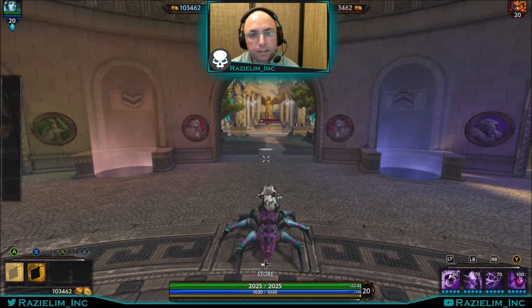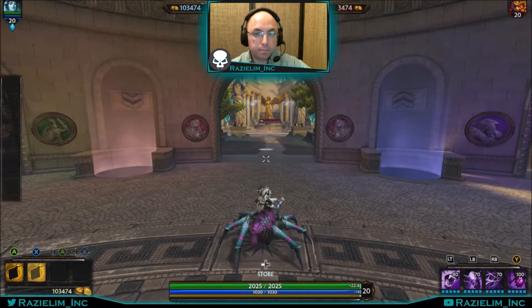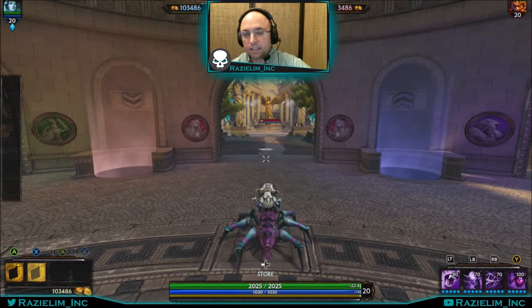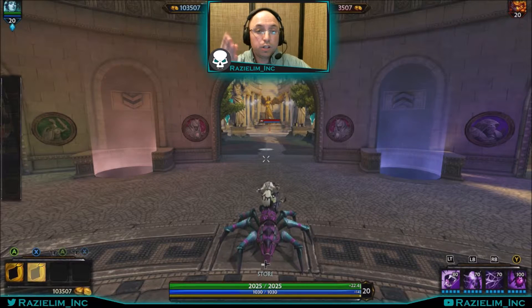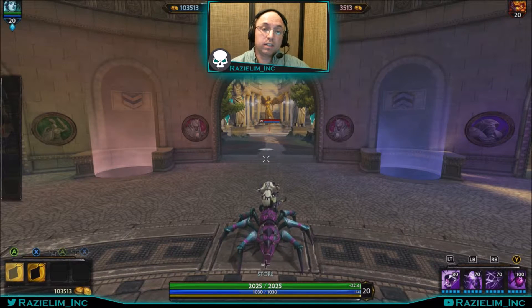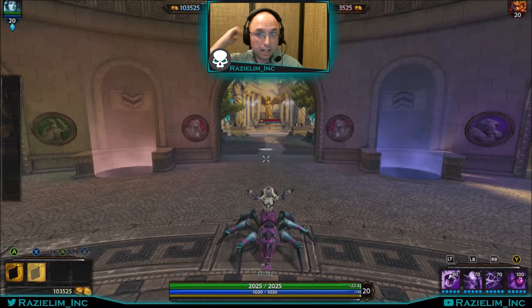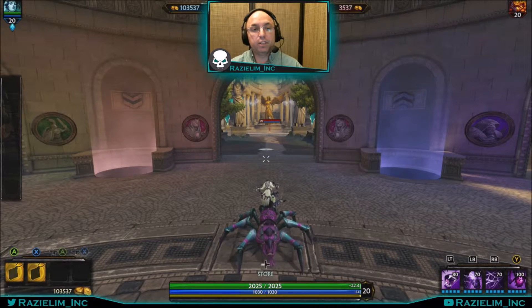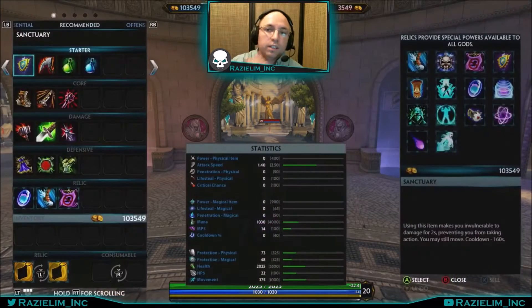Next, we're going to go into the relics. This is going to be primarily for a conquest build — it can be used in clash, siege, joust, etc. Everything is situational and these relics are no exception. Your item build especially could change depending on who you're going against — if you're getting destroyed early game, or if you're steamrolling the enemy.